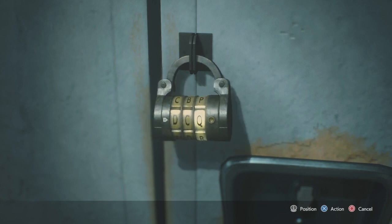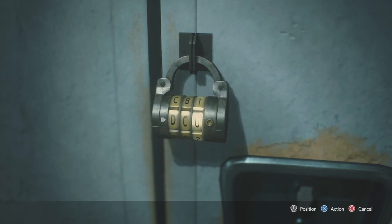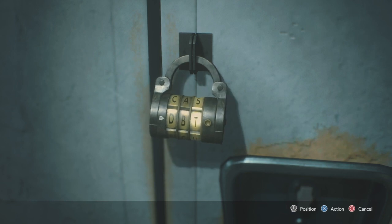The combination for this lock is C.A.P. It's also an easter egg to Capcom, if you guys want to know. And if you unlock every locker, this is the final locker you have to unlock, and you'll get a trophy as well — the Master Lockers of the Masterminds trophy.